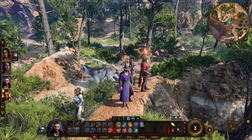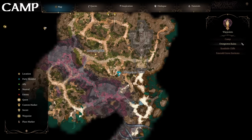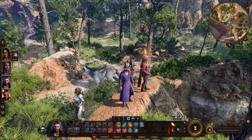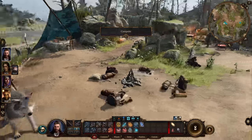Speaking of fast travel, you can go to your party's camp at most points in the game. If you hit the M button or click on the map icon, at the top of the list is the waypoint for your camp. Or you can click on the little bonfire icon at the bottom right of the screen and click on 'Go to Camp' — your party will teleport to your camp in the daytime.